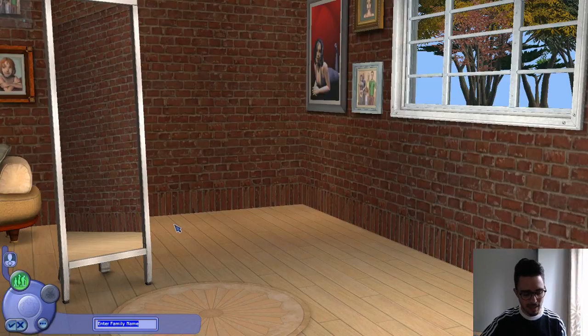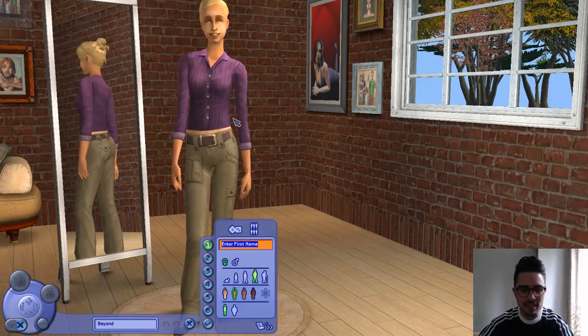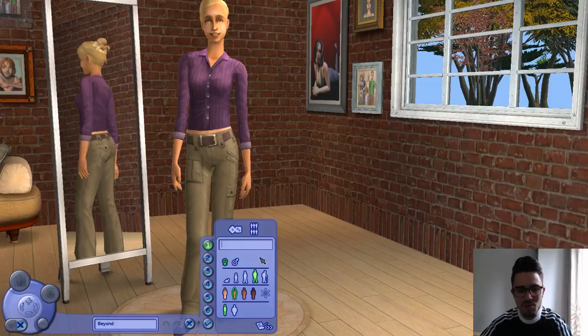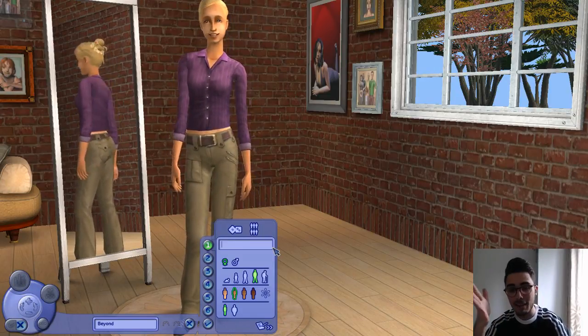Now let's make one — we're going to call them the Beyond Family, just because why not? Let's go right in here and start making our sim. Annoyingly, Sims 2 doesn't have a generator, so you can't generate a random name, because I'm useless at naming people. So I'm going to go for the first name that's just popped into my head, which is Sarah.